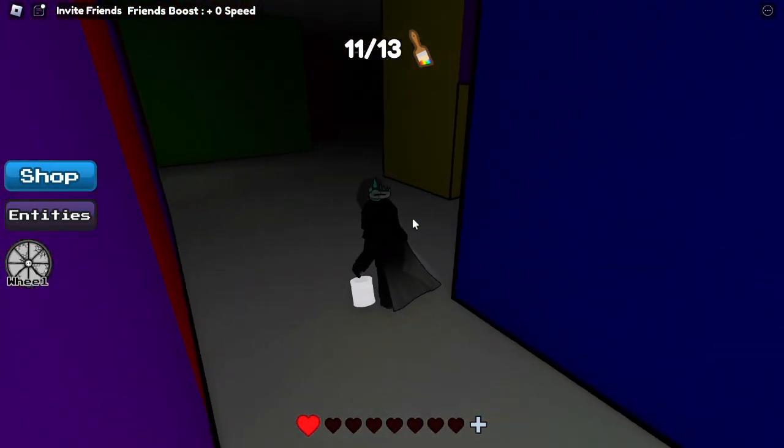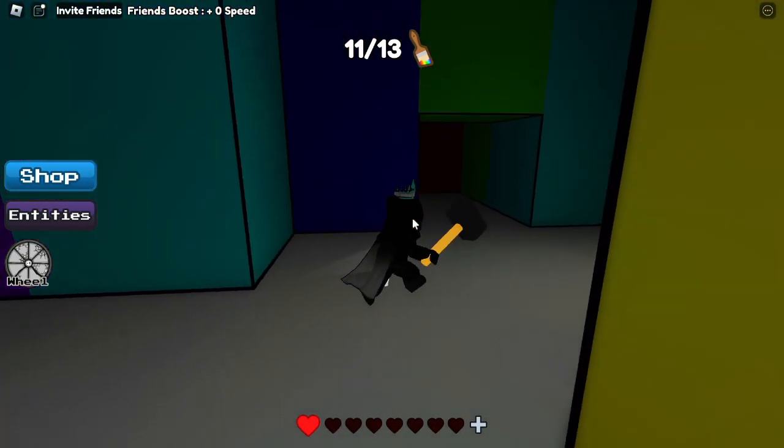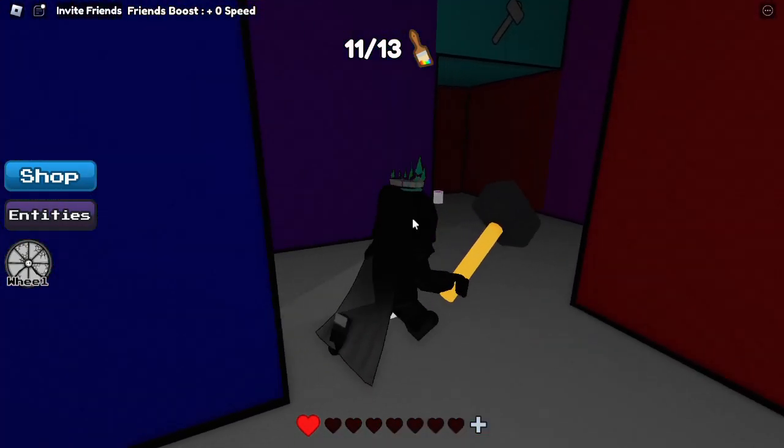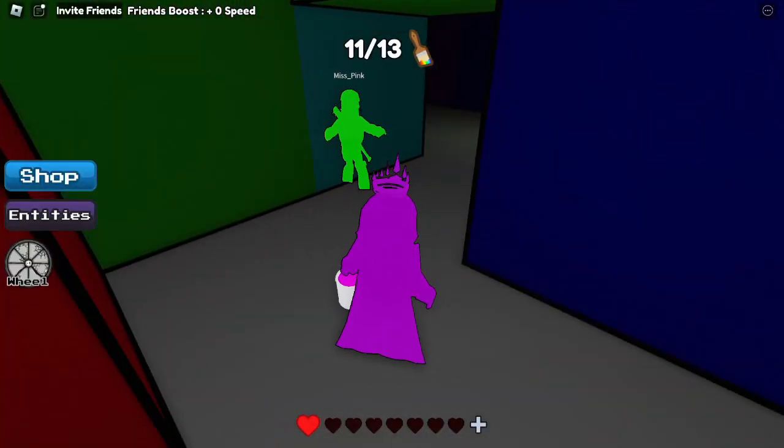And you're going to want to go over to the right here, and go around that wall, staying on the left side. And there you go. Open that up. Now we have the pink color.